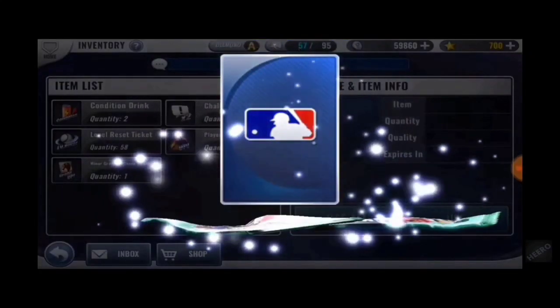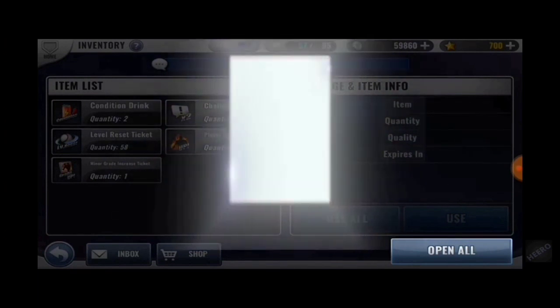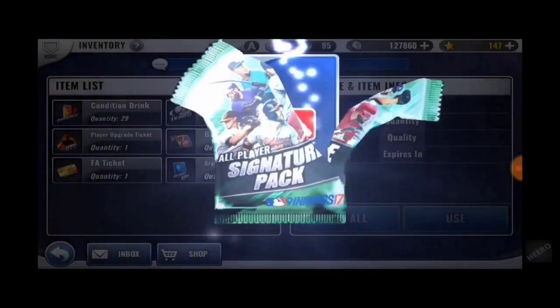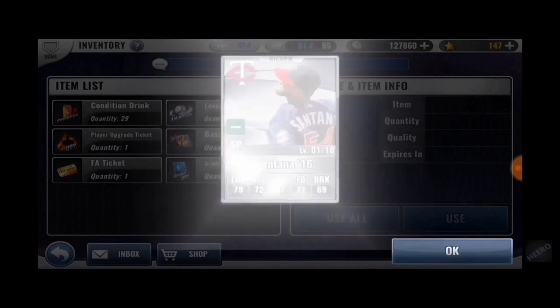Hey guys, this is Hiro. I'm gonna be doing a few signature pack compilation videos, starting with my very first signature right here — Escobar. He's no longer obtainable, so probably a very rare sig if you see him today.